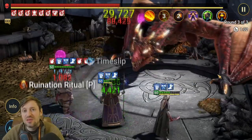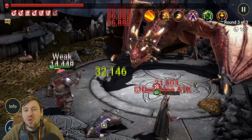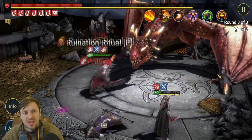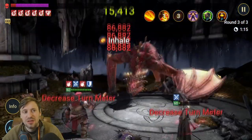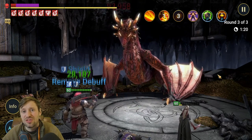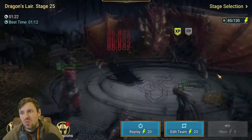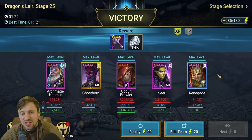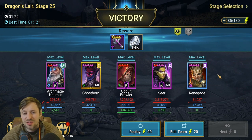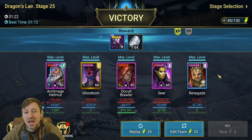It doesn't matter if the rest of the team dies — they've done their job. All they're there to do is get you through the waves quickly, and then Occult Brawler does all the work on the boss. Every time the boss gets to the end of his turn those poisons tick and it just drops his HP. We managed to do it in 1 minute 22 seconds. Seer has done 3.3 million damage, mostly on the waves, and Occult Brawler has done 3.2 million on the dragon — absolutely insane.